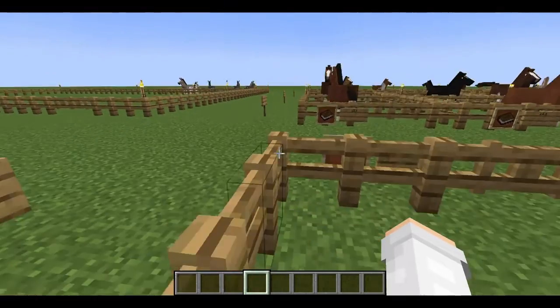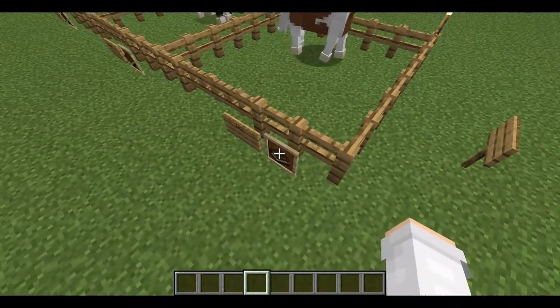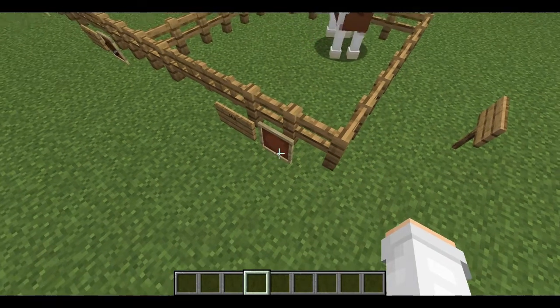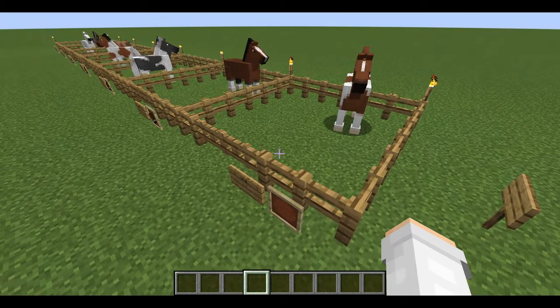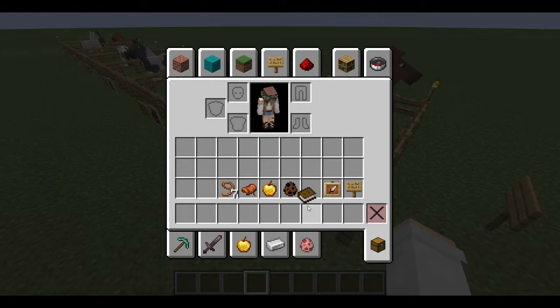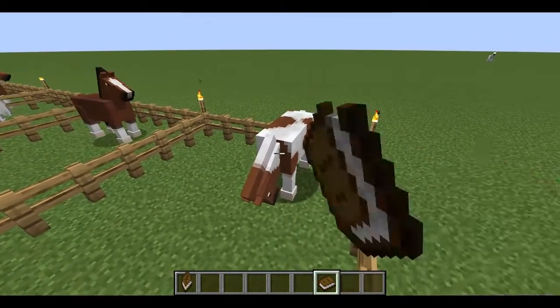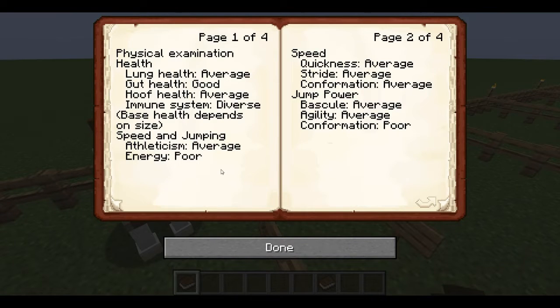To look more into the genetics of this stallion, if we grab a book — his book just broke so let me grab another one. This is my first time playing Minecraft on a computer so I'm still figuring it out, bear with me. If you guys have any tips on how to play better on PC please let me know. So you can look at his different types of genetics — his physical health — he has all sorts of health stats like lung, gut, hoof, and immune system. He has speed and jumping, he's not very good energy-wise, his jump is pretty average.